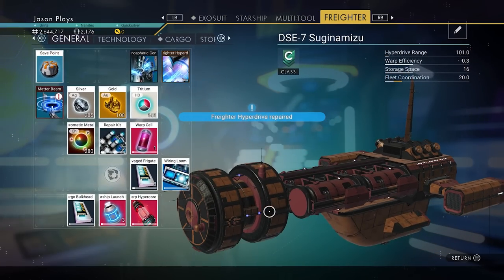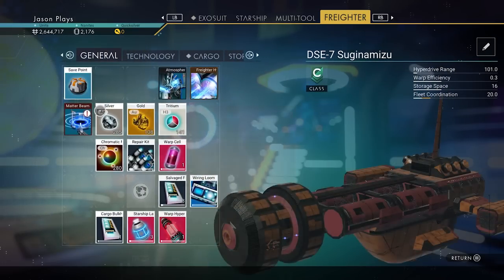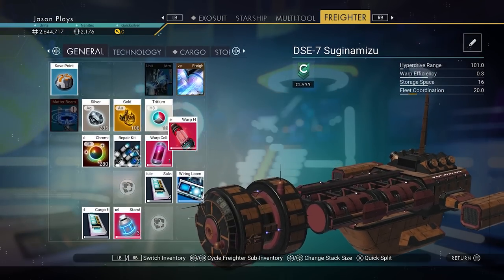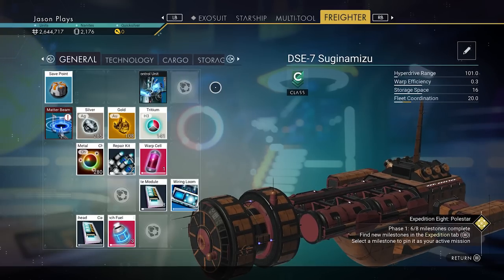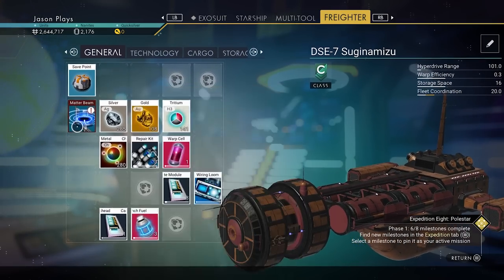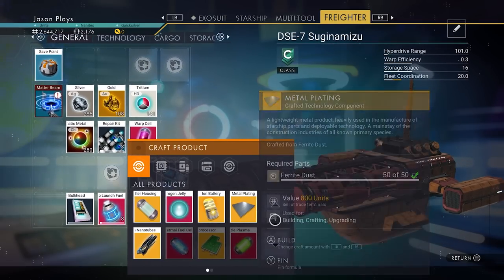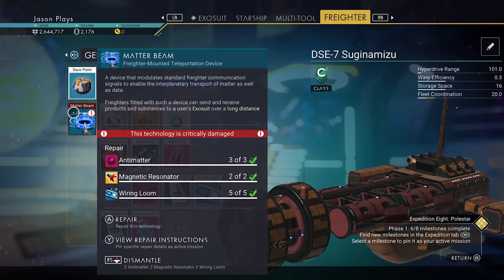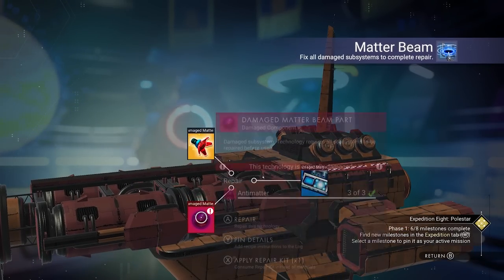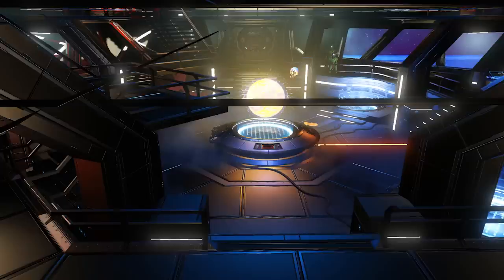Use the warp hyper core or the storm crystal to fill it up to 100%. Pick up your broken technology modules just like your exosuit and multi-tool — move them to the tech tab to free up general inventory space. Note: you cannot move broken items. Make antimatter using the magnetic resonator, wiring loom, and antimatter we have. Fix the remaining modules and move them out of the way. Now we're ready to warp to the rendezvous.